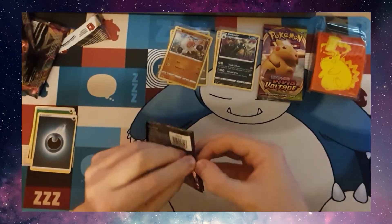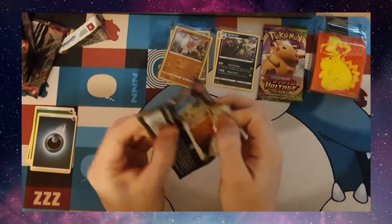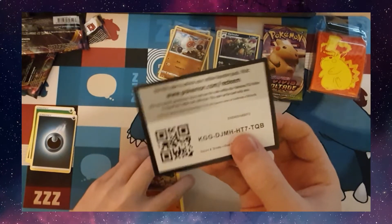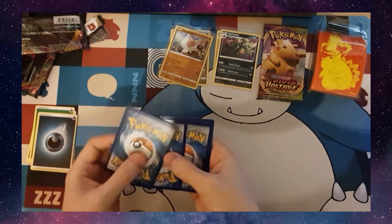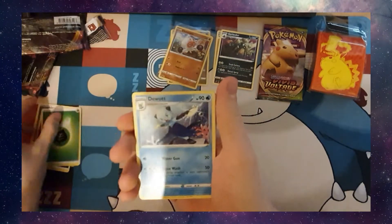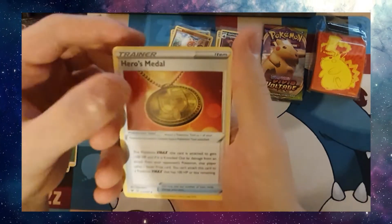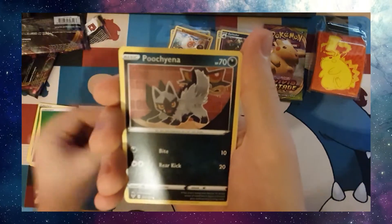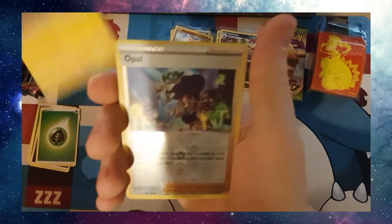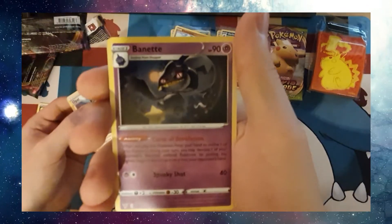Hopefully this will have something in it. Code card. Grass Energy, Aromatic Energy, Heroes Medal, Mudbrae, Poochina, Charmander, Chatsop, Jolted, Reverse Holo Opal, and a Bennet. Still nothing — not even a Holo.